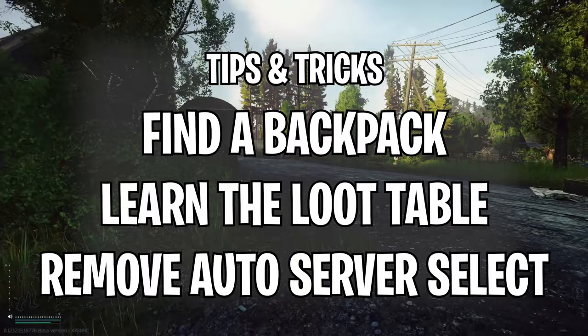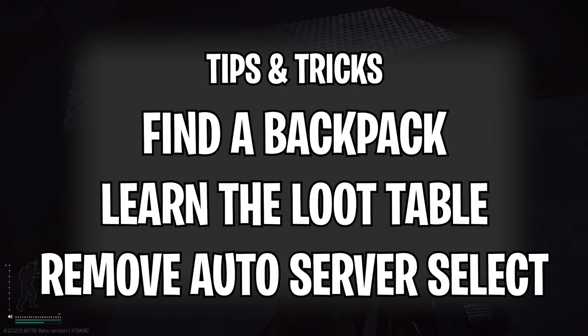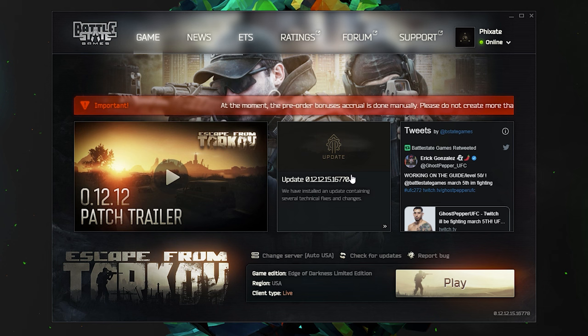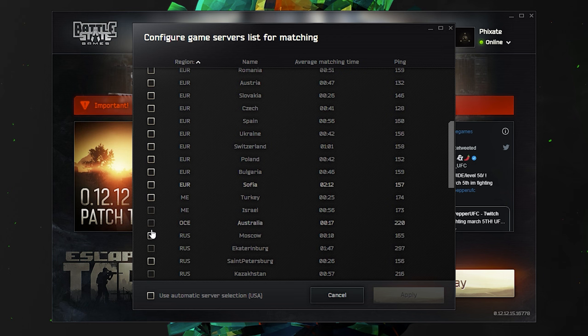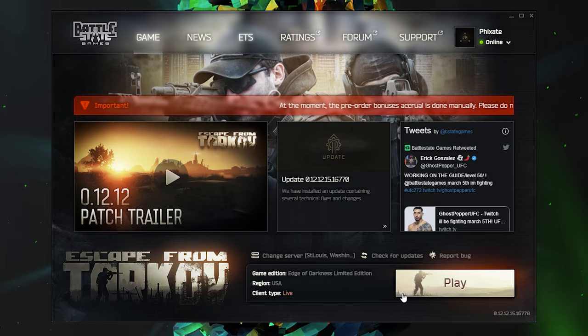Another very important tip is the time of day and your server selection. The time of day that you do your raids will definitely have an impact on how many players there are going to be in the raid. Early morning hours have less people queuing and thus less competition for you. Taking your game off auto server selection and manually selecting four or five servers near your area is another method of reducing the amount of players you'll encounter. The less competition for the loot, the better your results will be.